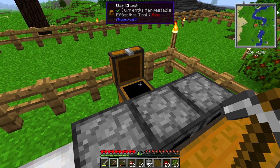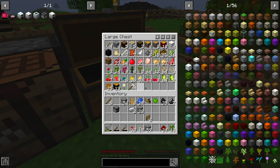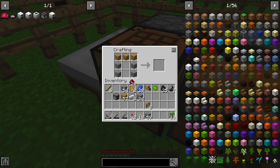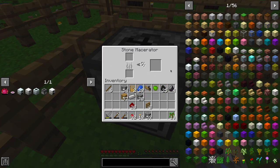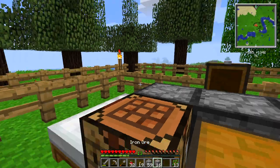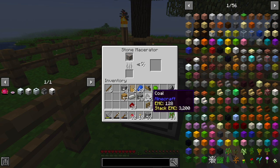Let's hop into our crafting table and build the stone macerator. We need to grab some planks, make a piston from memory — I've done this one a few times — there we go. Then we combine that with cobblestone, flint, and the furnace to get our stone macerator. Plop that down, and we just take any material that can be macerated — let's say iron ore — and drop it in. We can use coal to fuel it.